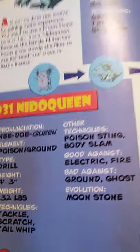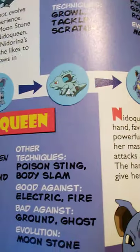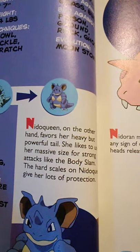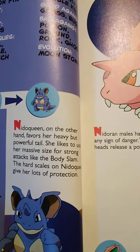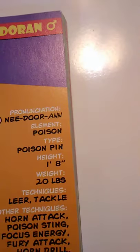Number 31 is Nidoqueen. It is the Poison Ground element; it is the Drill type Pokémon. Its height is 4 feet 3 inches tall and weighs 132 pounds. It knows Tackle, Scratch, and Tail Whip, but can learn Poison Sting and Body Slam. Good against Electric and Fire, bad against Ground and Ghost. It evolves using a Moonstone. Nidoqueen favors her heavy but powerful tail and likes to use her massive size for strong attacks like Body Slam. It should be noted that Nidoqueen cannot breed — they apparently become sterile when they evolve.